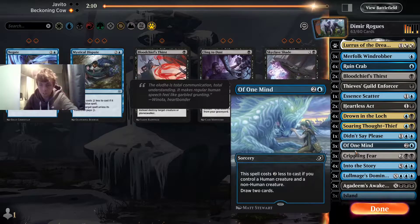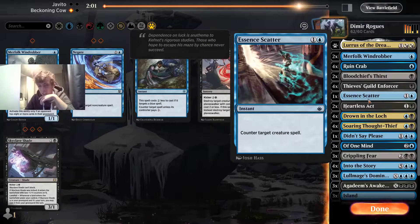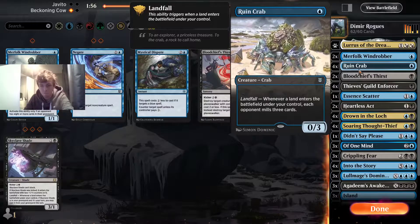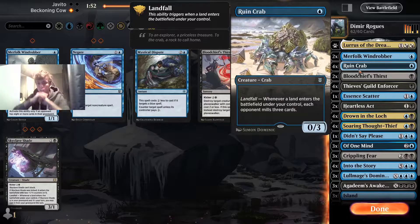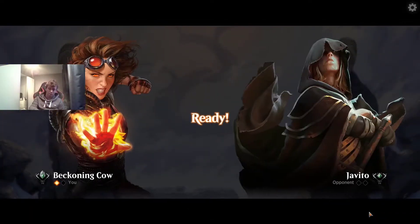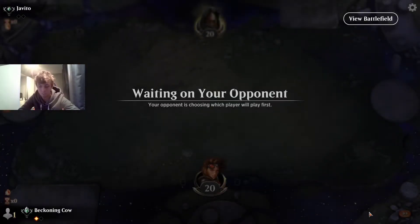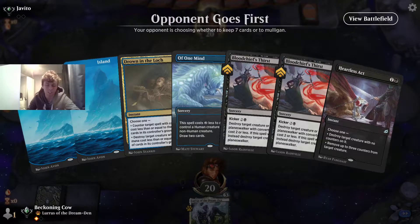This is the perfect matchup for copies of Crippling Fear. What other cards do we not need so much? Bloodchief's Thirst — not really. Merfolk Windrobber is less good. Are we ever going to try and mill them out with Ruin Crab? Unlikely, but it can be a good blocker later on. Didn't Say Please is a bit slow, and One with the Bond is a little bit slow too. We quite like Lore Drakkis Domination because it means we can draw, but it is kind of slow. This is an instant Mono Red game — let's see what we can do.